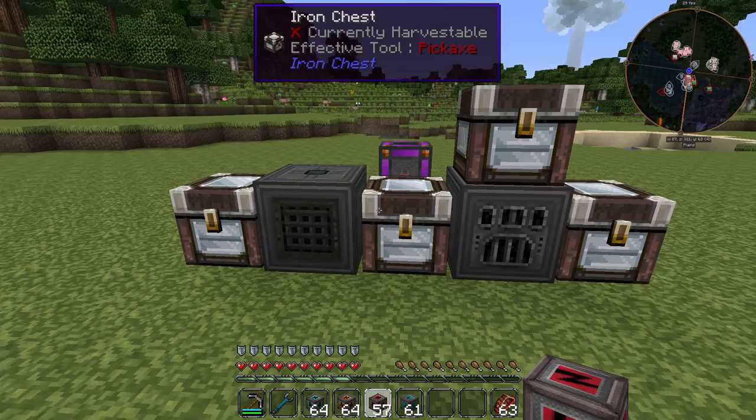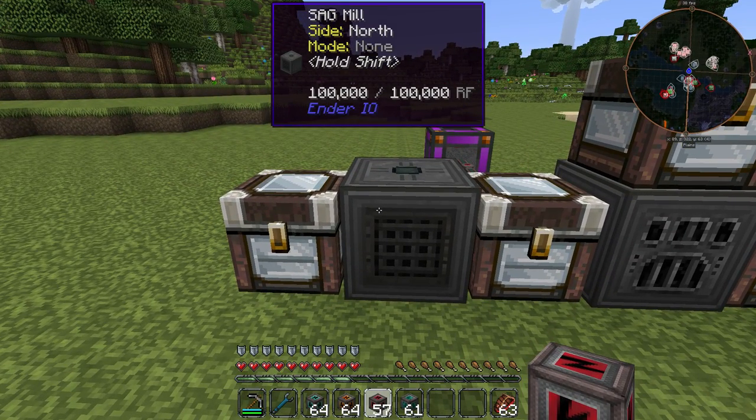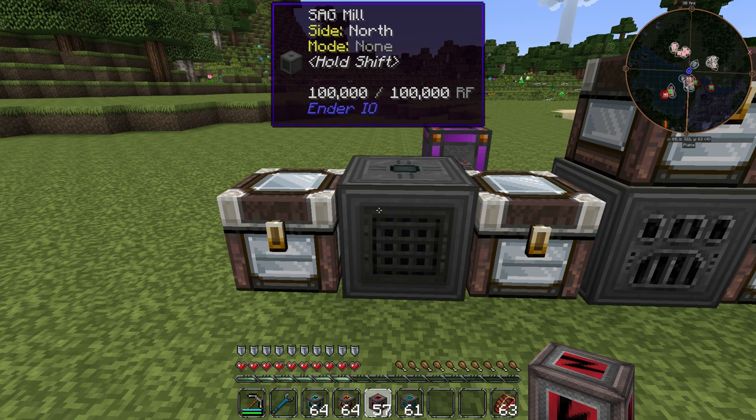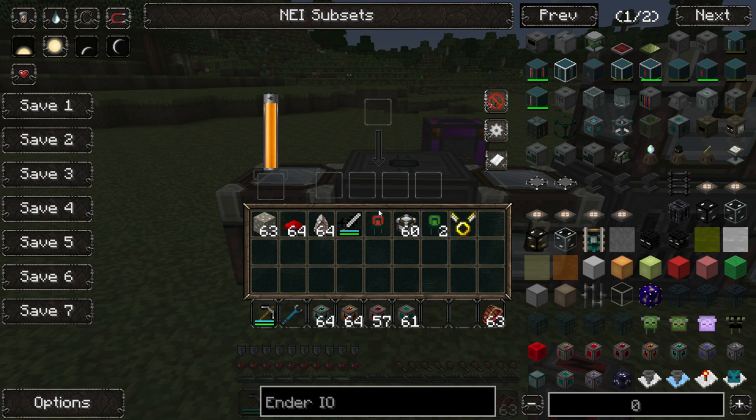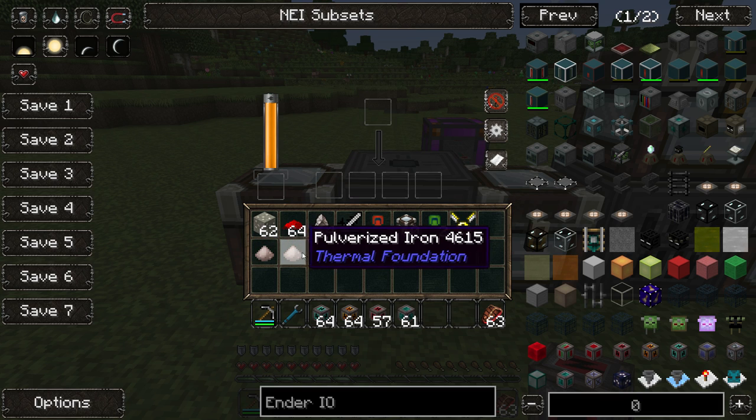I prepared a little bit of stuff. At the beginning there is the sag mill, which is more or less the ore doubling mechanic from Ender.io. You just place any piece of ore in there and it works and you get yourselves two pulverized iron out of it, and sometimes a little bit more stuff, depending on the ore that you put in.